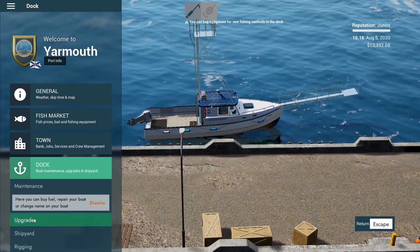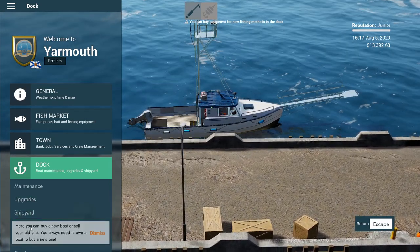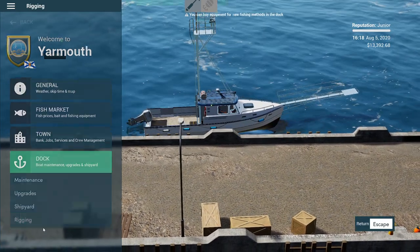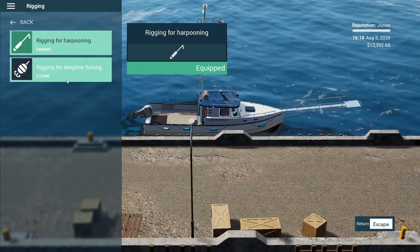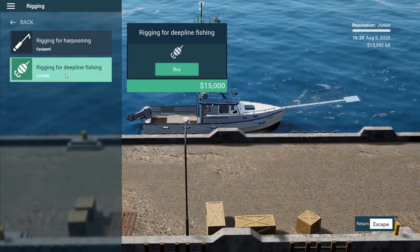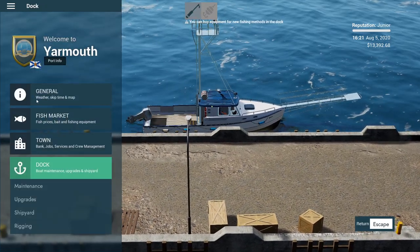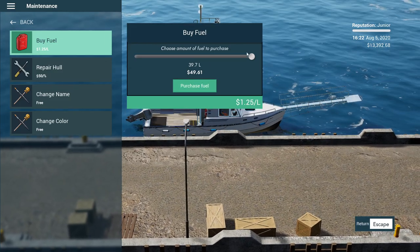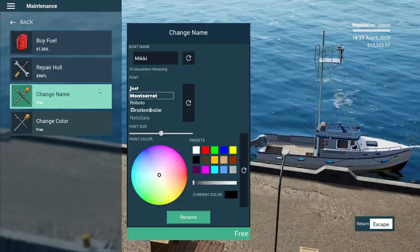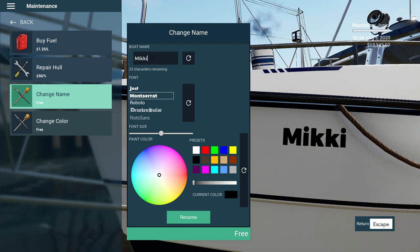Here you can buy various upgrades for your boat. Shipyard — here you can buy a new boat or sell your old one. You always need to own a boat to buy a new one. Rigging — harpoon equipped. Whoa, wait — that's 15,000, we don't have money for that. Rigging for deep line fishing — we might just need to harpoon a little bit more. Let's check maintenance and fuel. Boat is undamaged. Change the name — I'm going to let you guys come up with a name in the comments below.